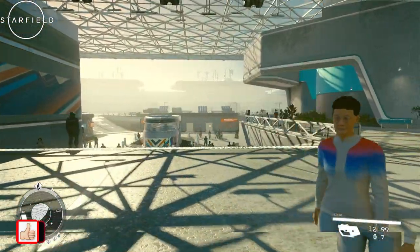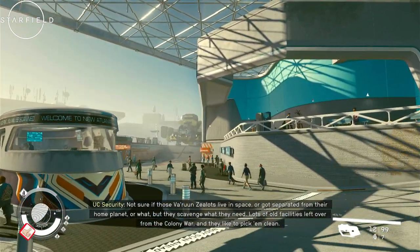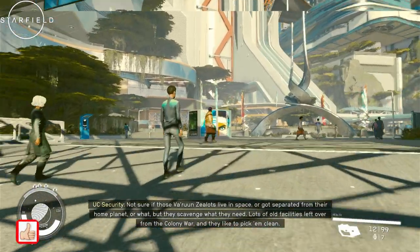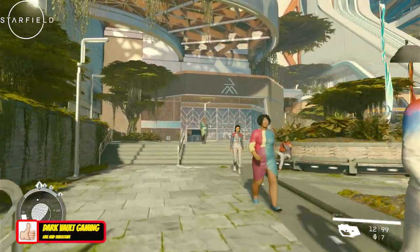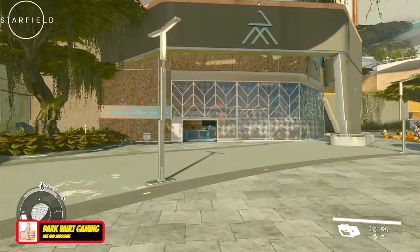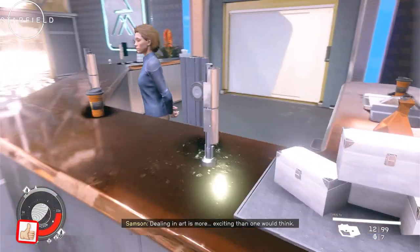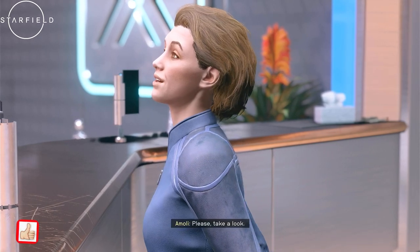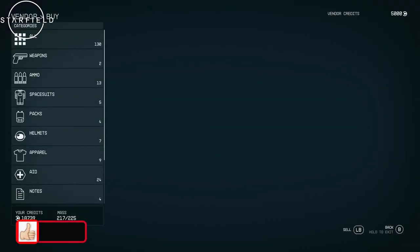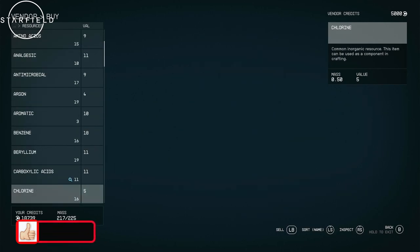Your ship docks right up there — you can see it on the right-hand side. You're going to come to Jameson Mercantile, go up to the lady, and purchase all the items you need to start this Outposts build. It's like any other Fallout game — very simple. Scroll down to resources and purchase whatever resource you need to complete this build.